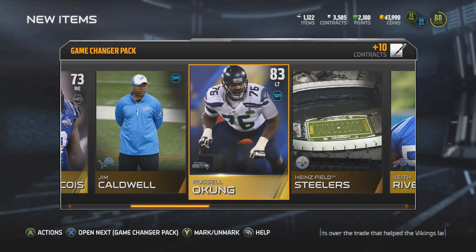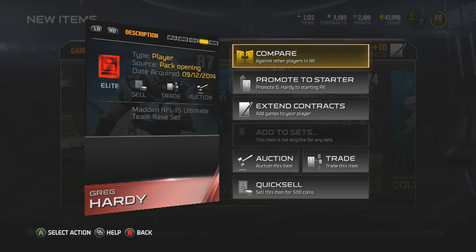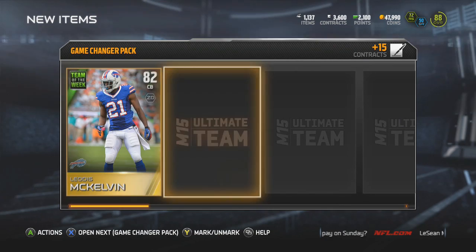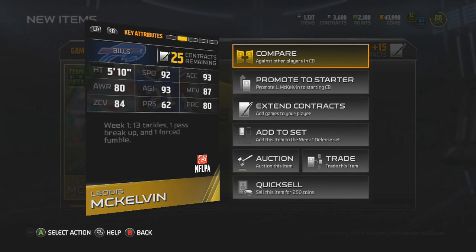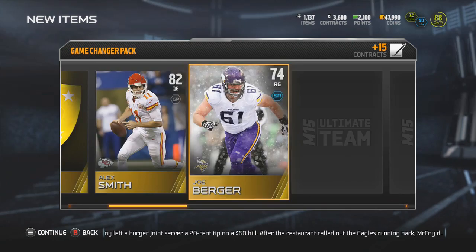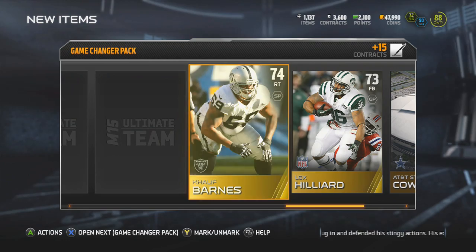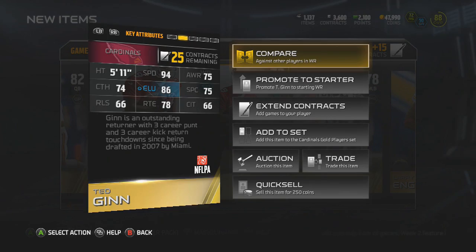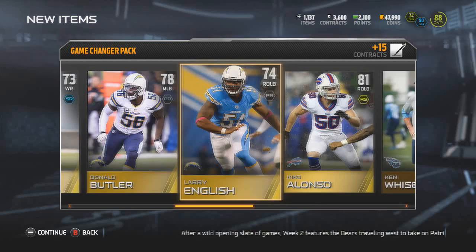This is an awesome bundle — it costs a lot of points but if you have them, definitely get it. Another elite: Greg Hardy. I think I have him on my team already. Five elites in about seven packs! We got a good left tackle here too. Go out and buy this bundle — if you're gonna buy it, now's the time. Pulling a McKelvin — he was part of Team of the League: 92 speed, 87 man coverage, 84 zone, 67 catching. Getting Joe Berger and Alex Smith. Got Ted Ginn, wide receiver — probably excellent speed, 94 speed, but his catching is really low.